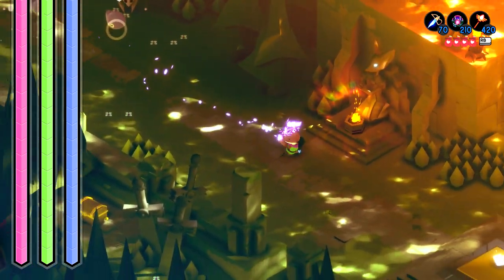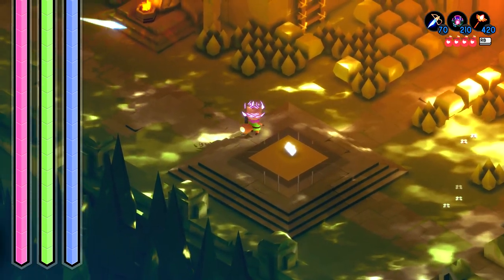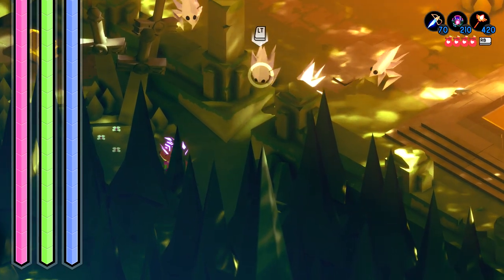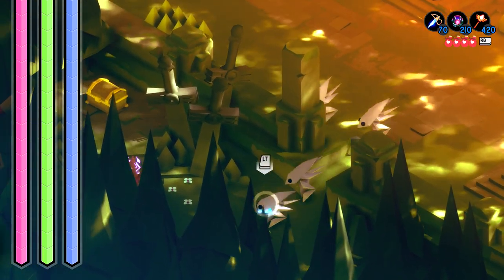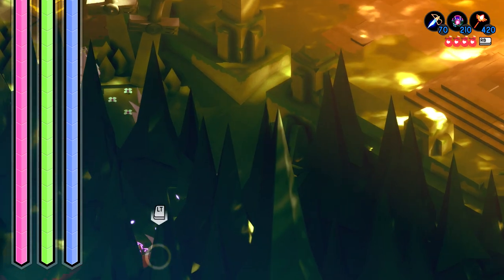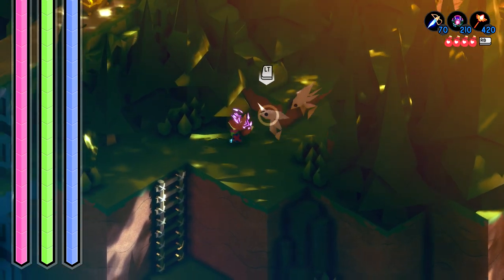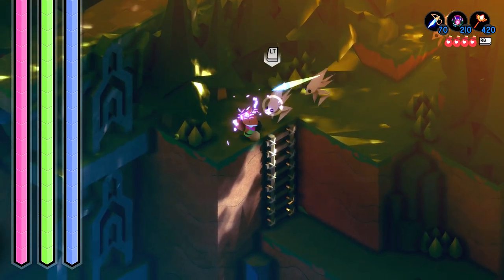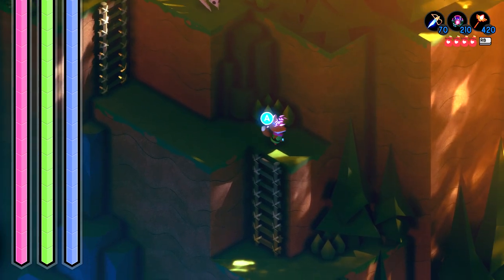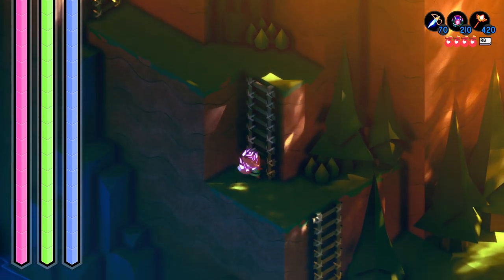And then once you see the teleporter, you are going to want to head down and to the left. You should be able to cut into the tree line right here underneath the statue of the swords. There should be a gap right here that is going to extend the screen. And then once the screen transitions over, you're going to want to take this series of ladders down. Just keep heading down and eventually we're going to get to the bottom of the canyon right here.